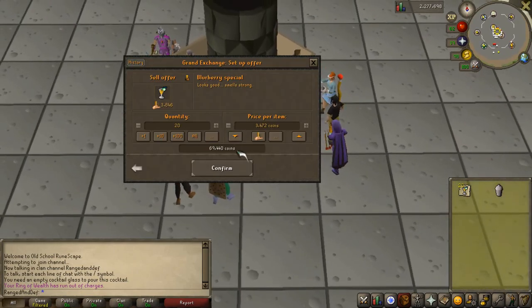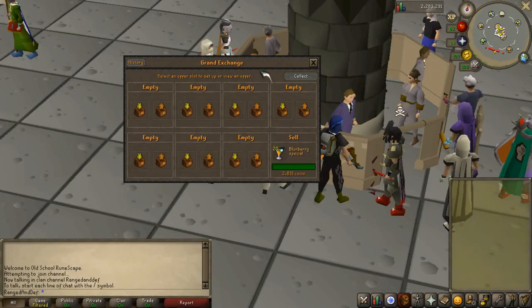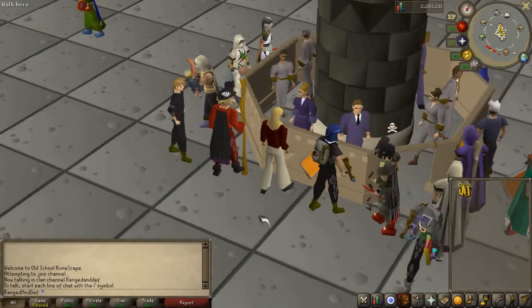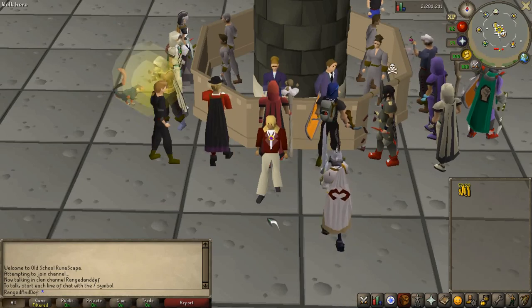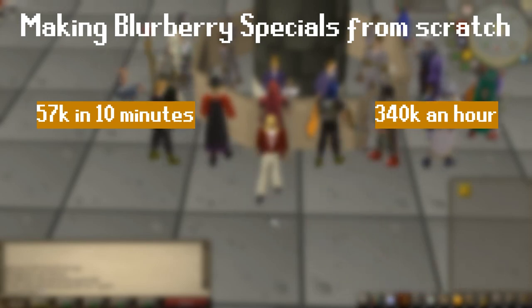I'll put those down a little bit. They did not sell immediately. So we managed to sell our Blurberry specials for 57k — 20 of them. That took me literally like 10 minutes to gather supplies and make them. So that comes out to about 340k an hour. That's not the best. That's really not.